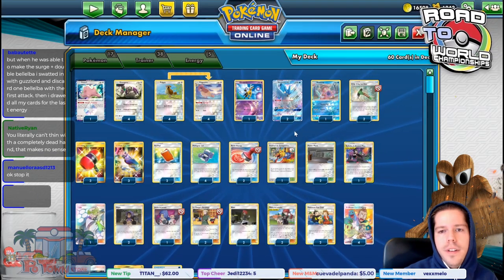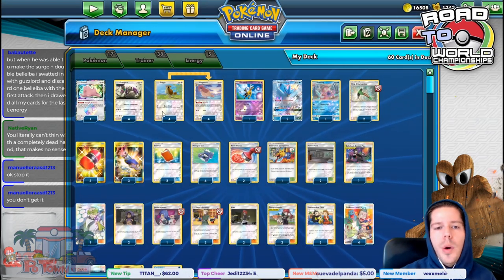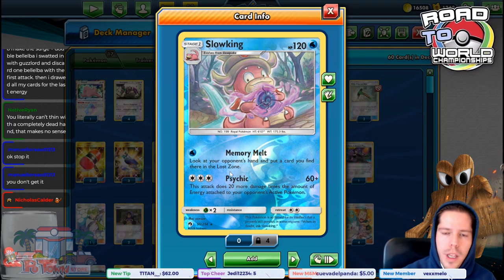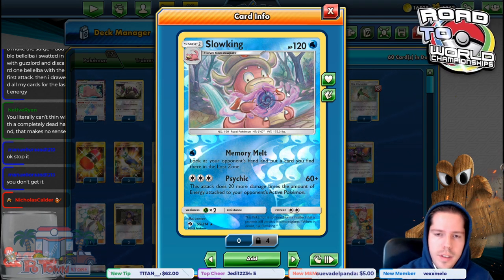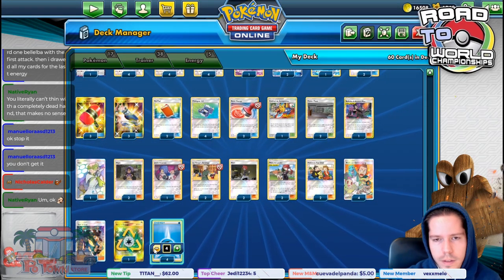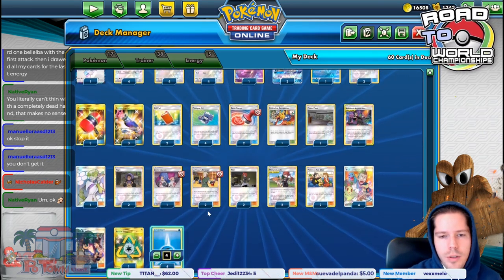We have Articuno GX with the Cold Crush GX attack so we can remove a lot of energies from play in one attack. We also have Ditto and Slowking — the Memory Melt attack can potentially remove things from play like switches, energies, or any resources you consider important. You can actually utilize Memory Melt since we were already running water energies, so we have that extra water to do it.